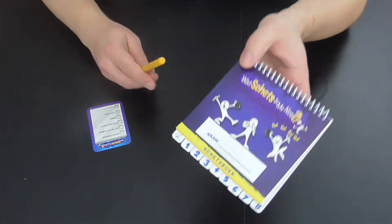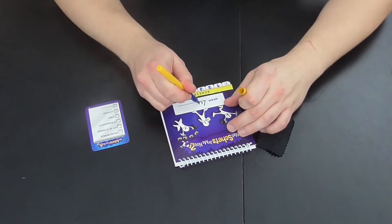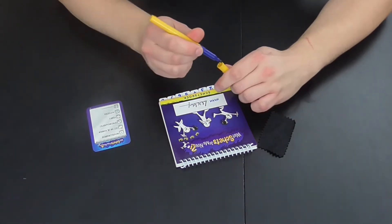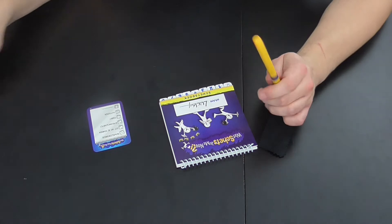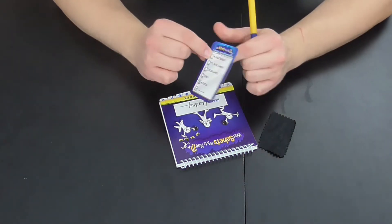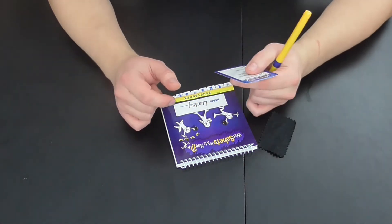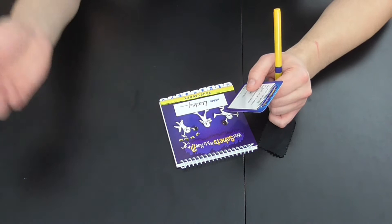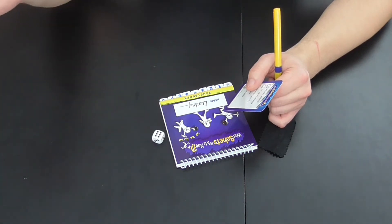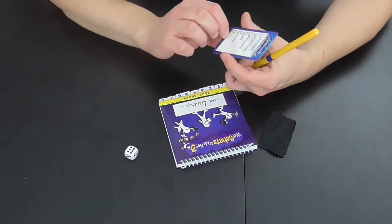Wat gaan we doen? Laten we eerst beginnen met onze naam in te vullen. Dat is het eerste wat je moet doen. Dan wordt er een dobbelsteen gerold. Volgens de spelregels wordt er eerst beslist welke kant van een kaartje je neemt: de blauwe kant of de gele kant. Belangrijk is ook dat je niet aan de tegenstanders laat zien wat er op staat. Er wordt een dobbelsteen gerold voor iedereen, en stel dat we nummer 6 hebben gekozen en de blauwe kant.